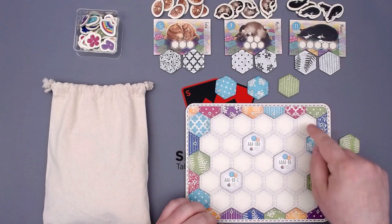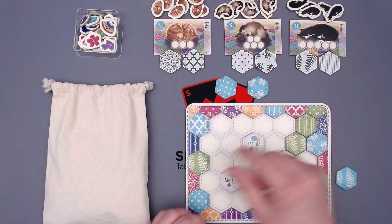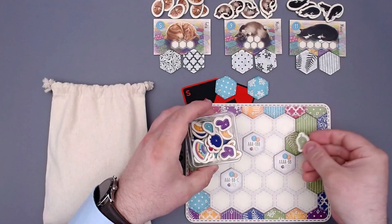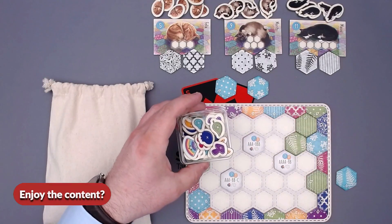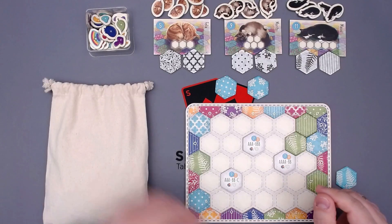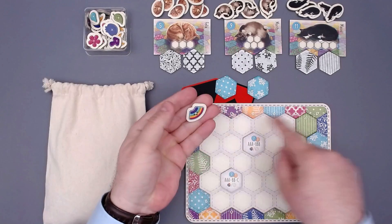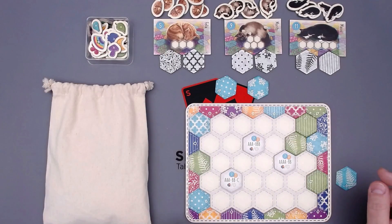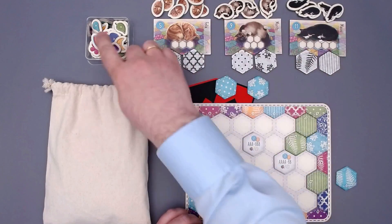The third scoring element: if we have three of the same color together, we get a button in that specific color — like the leaf button, which is the green one — and each button gives us 3 points at the end of the game. We can also sew on a rainbow patch if we have one button of each of the other six colors, which is quite hard to get. These also give us 3 points each.